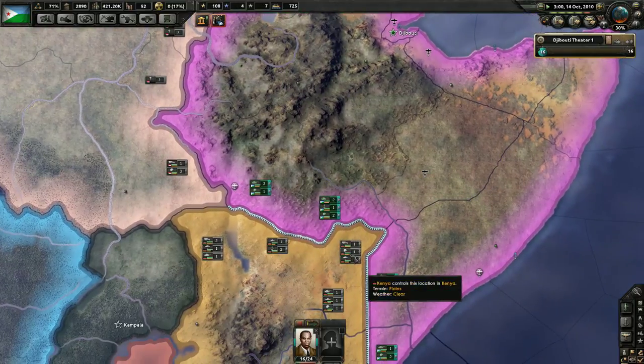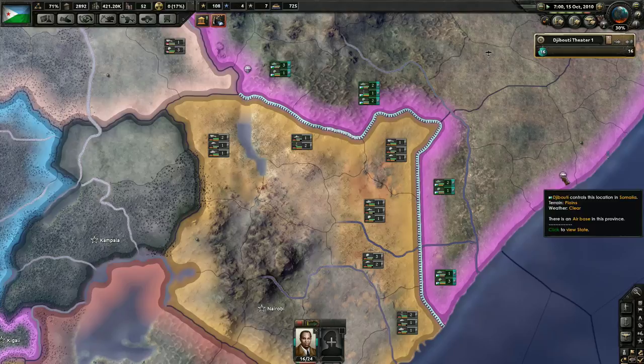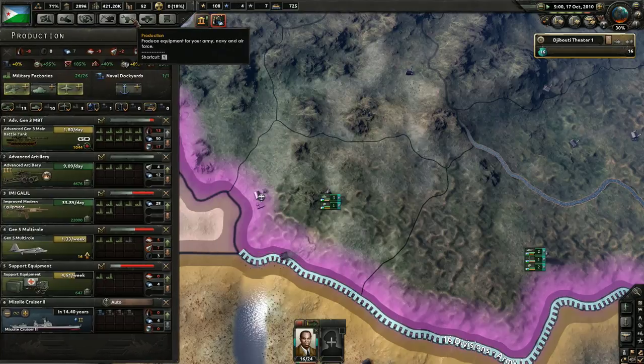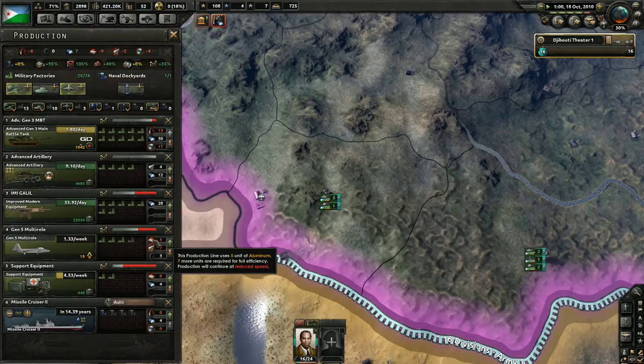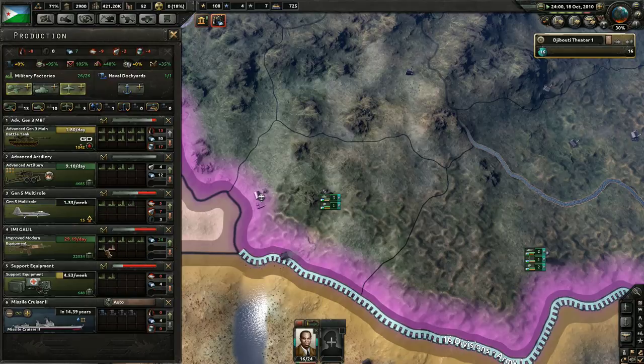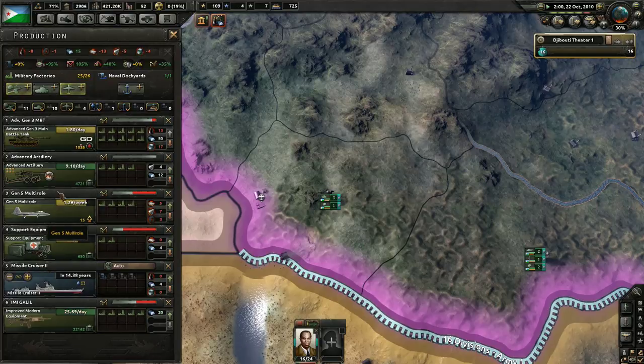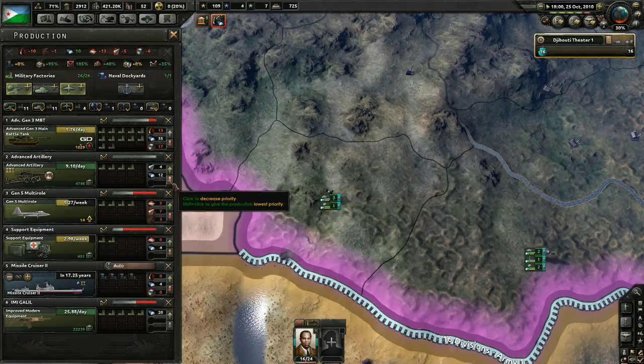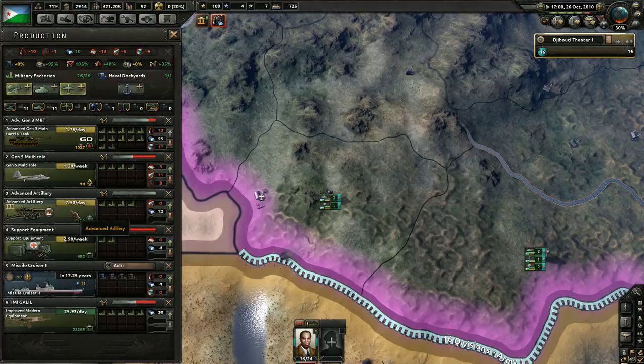We need to make sure that our units are getting the weapons that they need, because if they're not, then we're going to run into problems later on down the road and things are going to be a whole bucket of no bueno. Now that we've finally got some of these guns completed, we're going to swap places and put that up there. We've got plenty of Galils just sitting there. We're actually going to take away two factories from that and put more factories towards building these tanks. I just cannot build these tanks fast enough — only 1.76 per day. That is not fast enough.